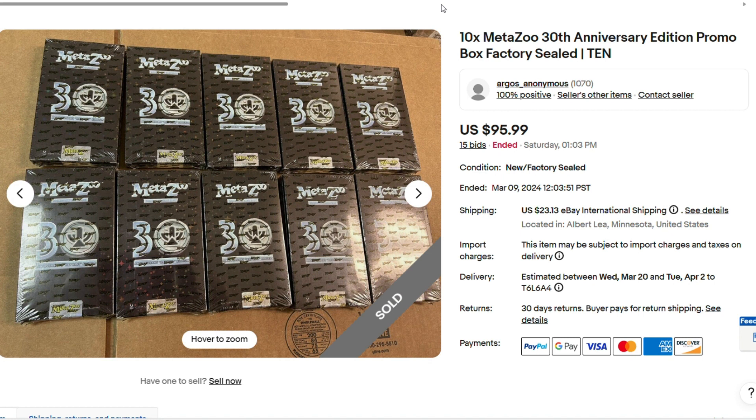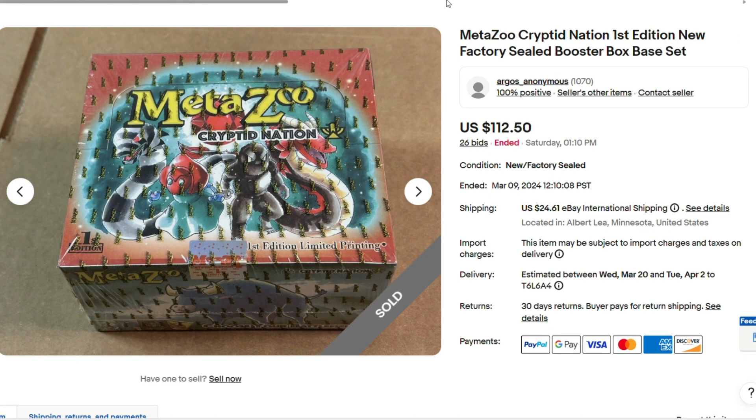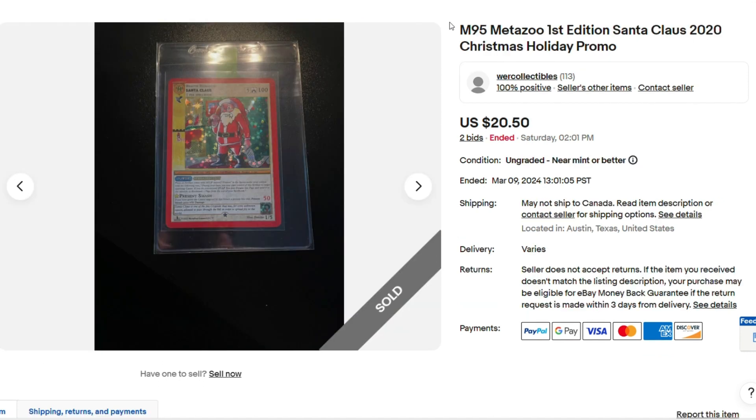Here we have 10 MetaZoo 30th Anniversary boxes for $95.99 — sold for a lot more than I would think these would. Here we have a first edition Kryptonation booster box. Never thought it would get this low ever, but $112.50. Here we have the very first Santa Claus promo with MetaZoo — only $20.50.